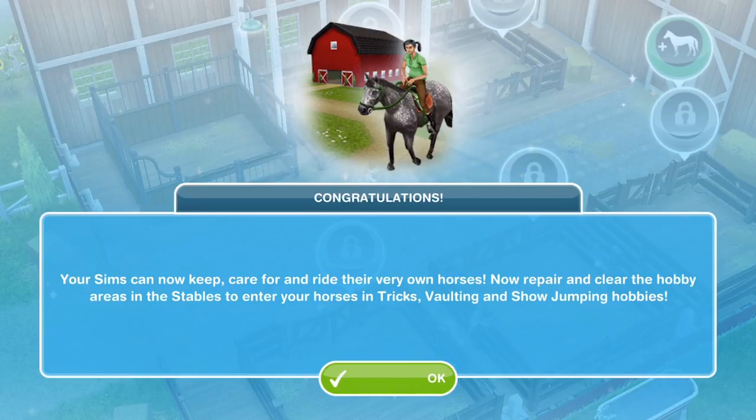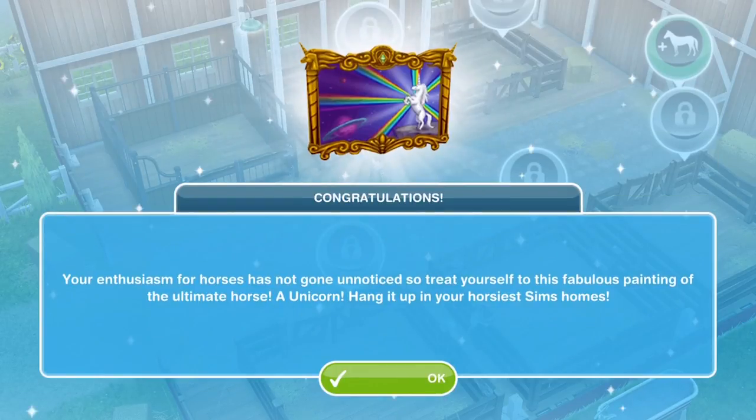We will look at those different hobbies in an upcoming video — we're still plowing through the quests at the moment with quite strict time limits. Because we completed it in the time limit we got the unicorn painting. 'Your enthusiasm for horses has not gone unnoticed — treat yourself to this fabulous painting of the ultimate horse, a unicorn. Hang it up in your horseiest sim's homes.'